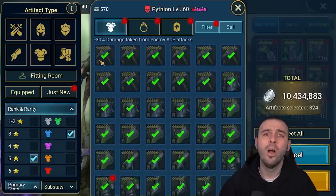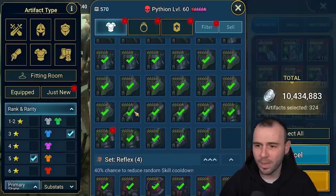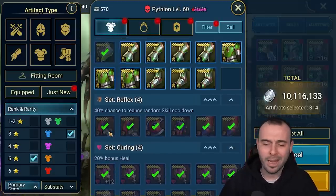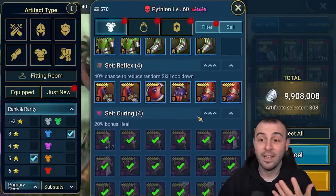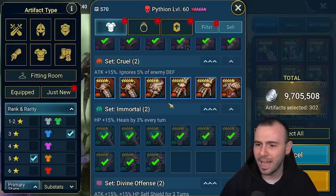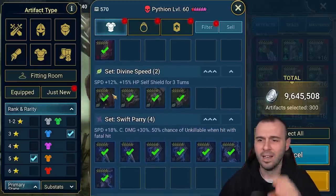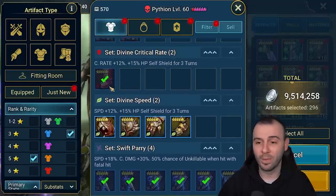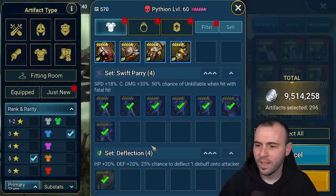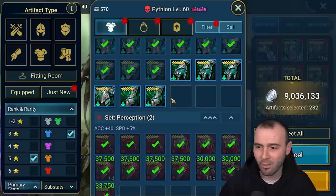Stalwart is a pretty decent set, but now we have the Defiant set as well, which is so much better. So I won't even bother with the top pieces from stalwart. I'll check the gloves, chest pieces, and boots in case we have a nice defense glove, chest, or even an HP one. Reflex is still a powerful set — if you really need a piece to make your set work, a rare piece will work just fine. Curing — goodbye. Cruel — yes, we're going to keep that. Immortal — not going to bother with the top pieces, just check those two chest pieces. And the rest — Divine, Divine Critical, Divine Speed — we're going to keep them. These just won't bring a lot of value. Swift Parry — yeah, we can keep it because it's more of a premium set. Resilience — just the bottom pieces from five-star rare; the rest don't matter.